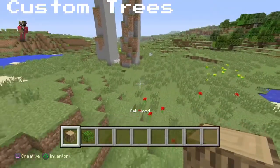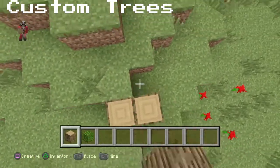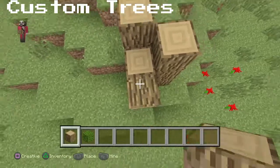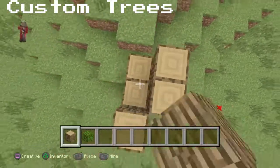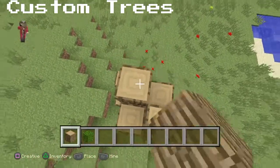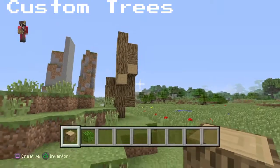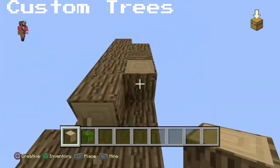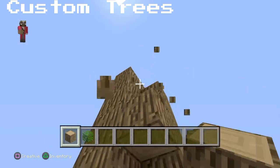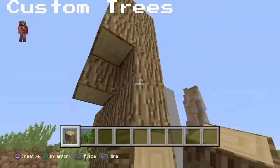What we're going to do is build our own custom tree using oak wood and oak leaves. If you want to build a good tree, you have to start with the trunk, and then you add the roots. I know it sounds odd, but that's how I build my trees. We're going to make a random design sprouting out of the ground. It doesn't have to be straight — it can lean a bit, and if you want it perfectly straight you can do that too.